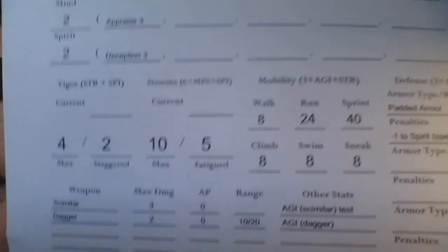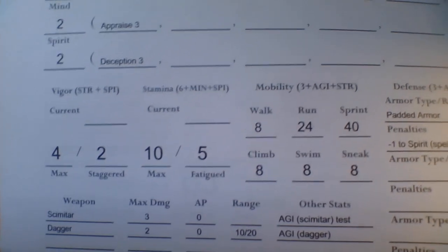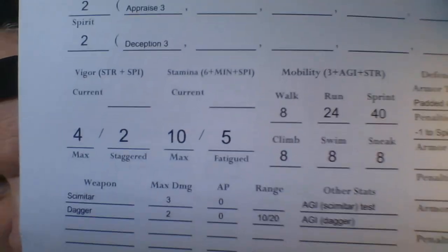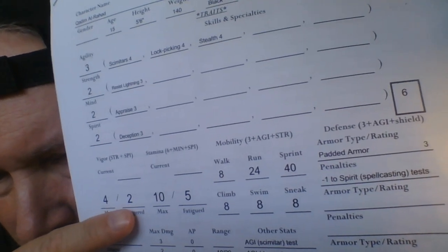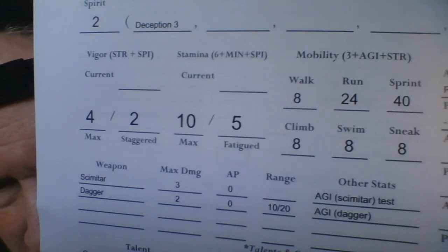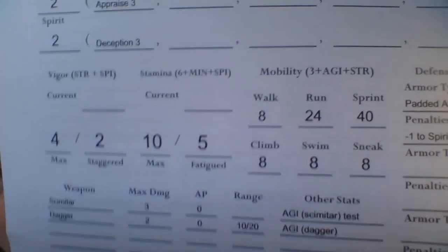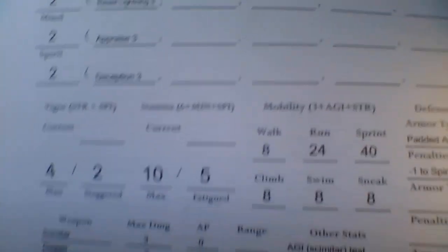So Kadim has four maximum Vigor, which is average, because it's your Strength plus your Spirit — he has two in each. He has Staggered at two. There is a Staggered condition in the game, similar to Savage Kingdoms. In Savage Kingdoms, if you're staggered you're minus two to all your die rolls, defense, and mobility. In this game it's even simpler — you're just minus one to all your die rolls and defense. Your defense also goes down by one.